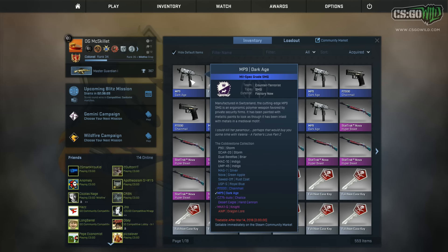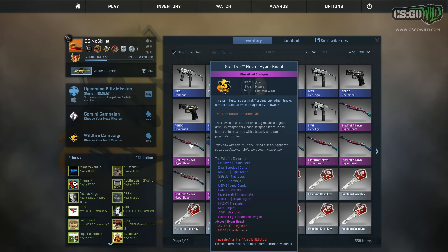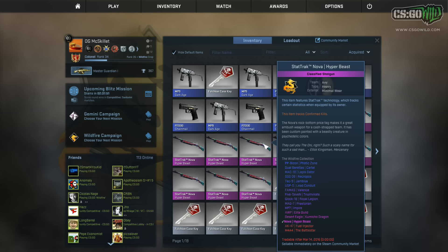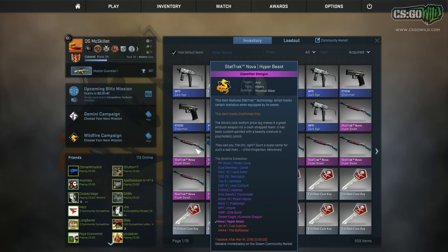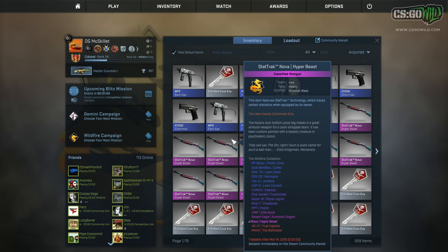We could also get the Desert Eagle Hand Cannon, which is a massive waste, because that skin just can't really be used in trade-ups — it has a float minimum and you can't get a super low float one. So we need to get the chalice there, and we're also going to be doing a trade-up for a StatTrak Factory New AK-47 Fuel Injector. They still aren't selling on the Steam Market, so this is actually probably worth a lot — there's not a single one on the Steam Market right now.